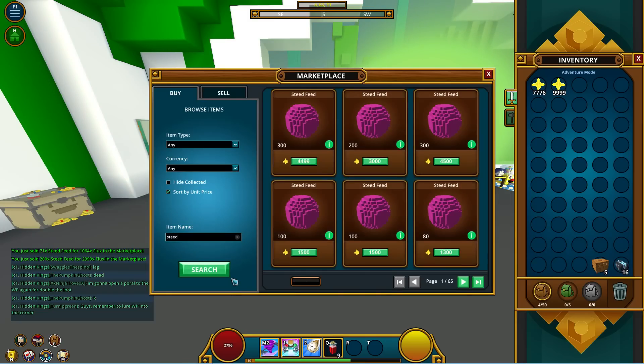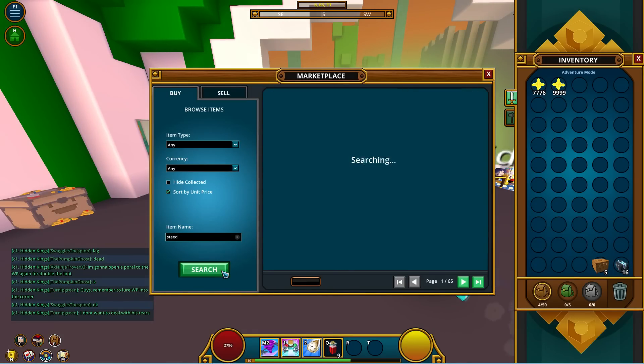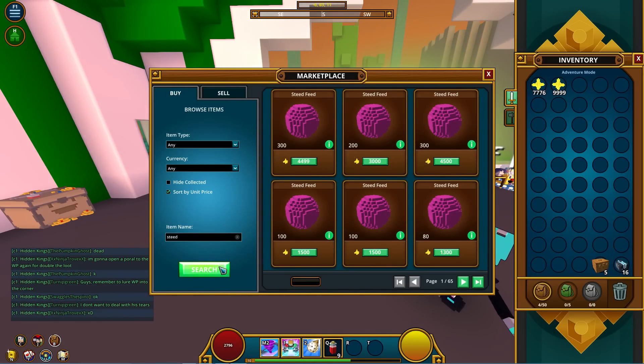That's how I flip on my main account when I have a lot of flux. We'll get there eventually — we only have 20k right now so we can't do too much market manipulation. We're just buying the cheap ones and selling them at a reasonable price, not an expensive one.